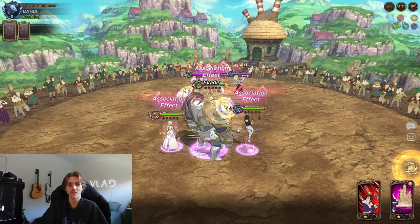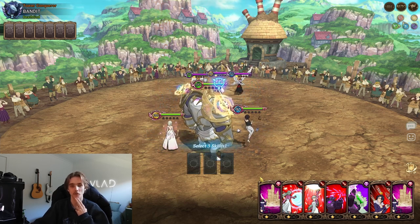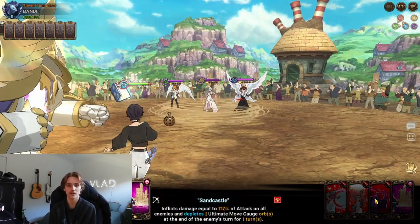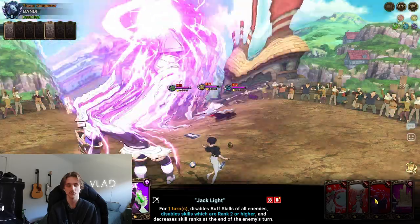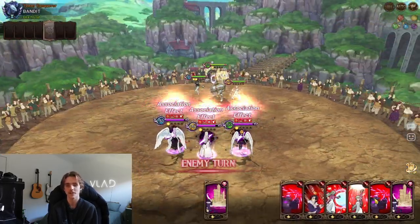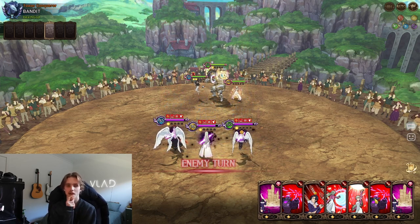Here we go, our first opponent — quite a scary team to come up against. The Sariel Elizabeth combo can be terrifying, especially because they can get that turn 1 proc of the full Liz passive. We're going to go for the attack disable, combining that with the Jack of Light growth card — that stops Margaret from using Breath of Bless as well. So the only thing they'll be able to do is use the Sariel taunt. We can continue attacking and building up our own Liz passive.